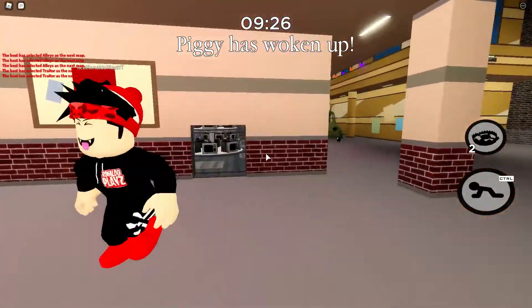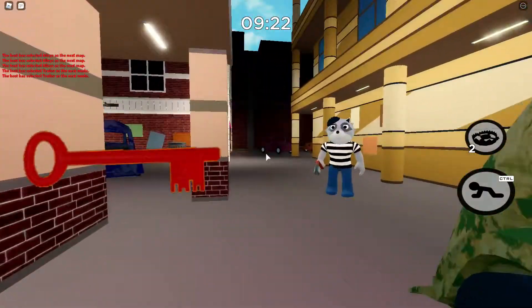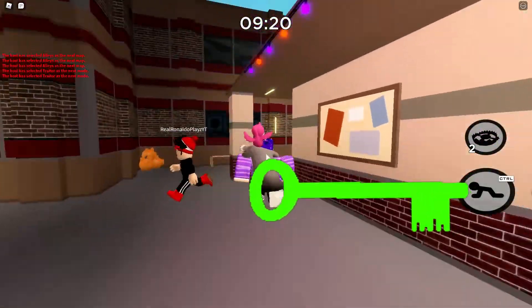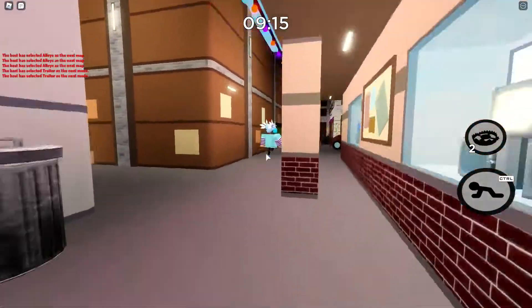You and your team are going to need to get the red key door open, the green key door open, and you guys might need a few batteries to stun Rash, so Rash isn't always on your tail.